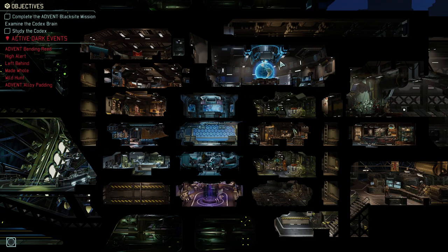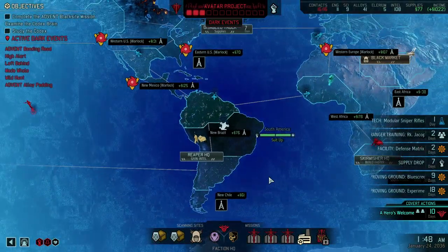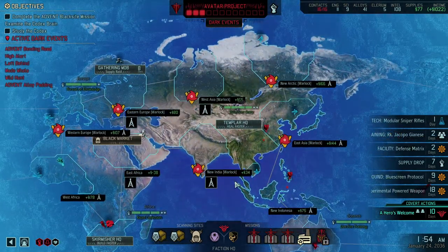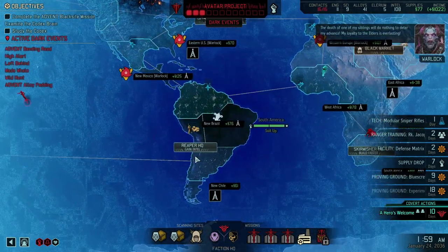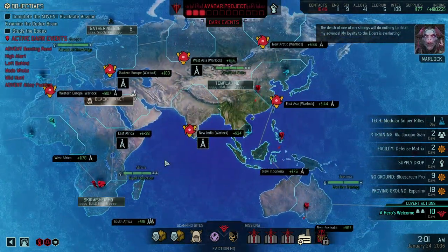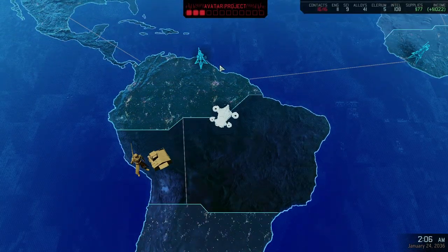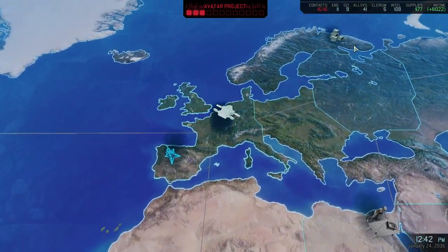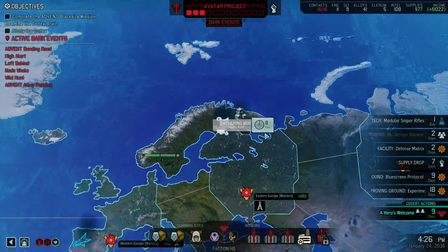We're finishing modular sniper rifles and then off to research the chosen weapons. Two down, one to go — and that one will be a hard nut to crack: the Warlock. Another supply raid would be a great option, so we're scanning for that. Supply raids will give Elerium and Alloys — exactly what we need, plus experience.